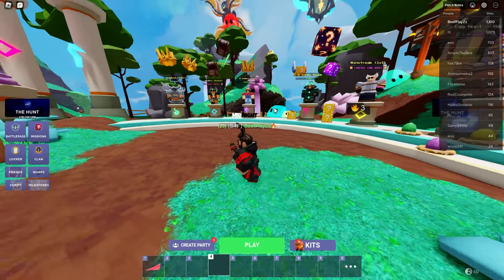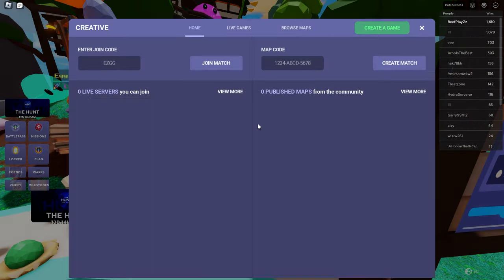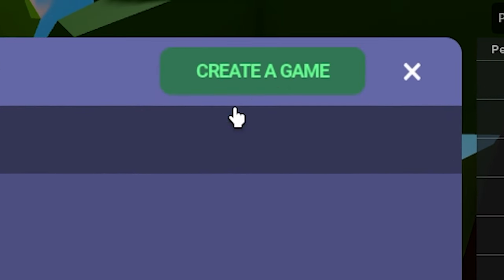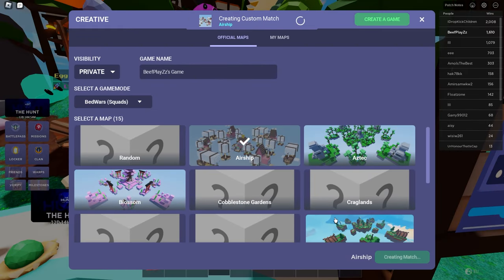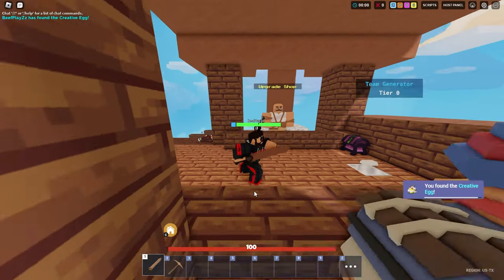Let's do this. So when you get into the lobby, you want to head into a creative game on the right. You want to create a game and simply go onto any map — it really doesn't matter, just make sure you're host. Select a team and click start match.